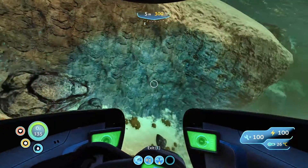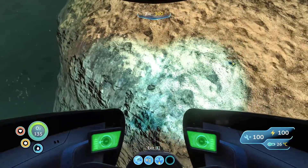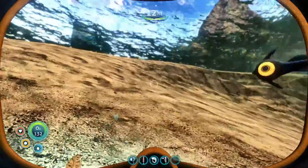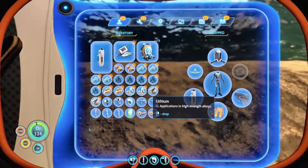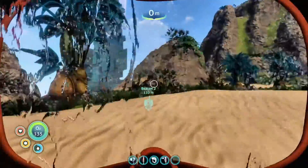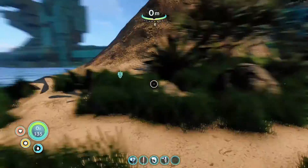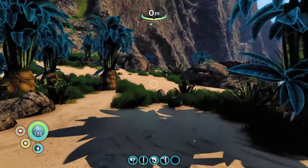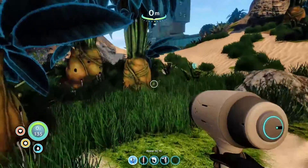Anything else over here? We'll jump out, get this, then go up to the beach and walk around. We got two diamonds, some gold, two lithium. We've got food to eat. We've got plants here - the bulbo tree. Maybe we can find some of the stuff we accidentally ate last time. It's starting to get dark, which is not what we want.